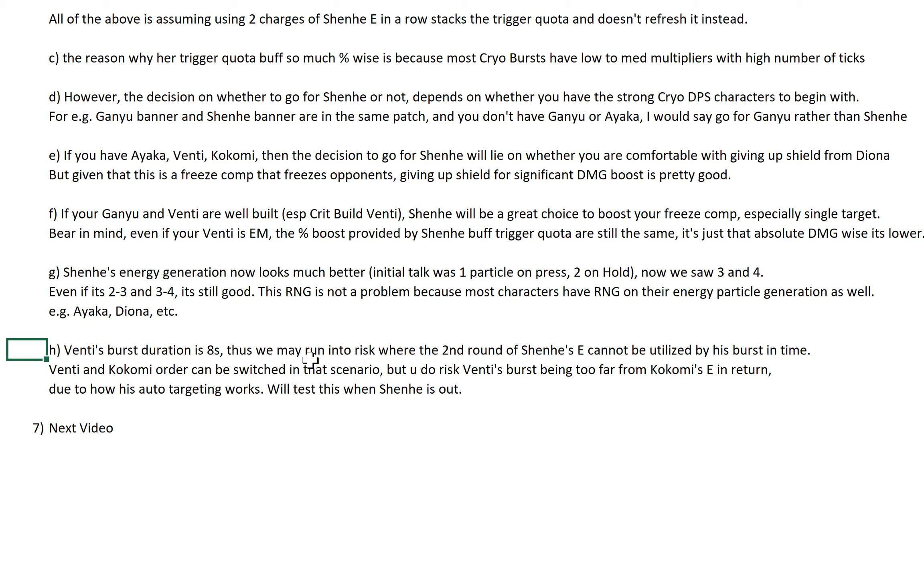Venti's burst duration is 8 seconds, so we may run into a risk where the second round of Shenhe's E cannot be utilized by his burst in time. In that scenario, you can actually switch your Venti and Kokomi order — but if you cast Kokomi's E first, you have to take some extra caution in casting Venti's burst, because you might end up having Venti's burst location too far from Kokomi's E due to how his auto-targeting works. I'll test this when Shenhe is out. But I have a feeling most likely we will have to switch the order, though if you cast Venti's burst first it's very easy — you just move Kokomi to cast her E right where Venti's burst is. We likely will have to switch the order to have Shenhe's second round of E buff Venti's burst as well.